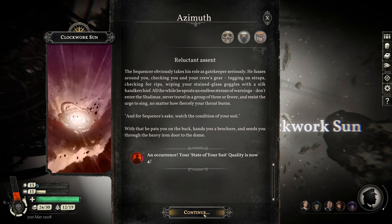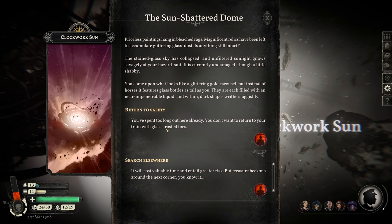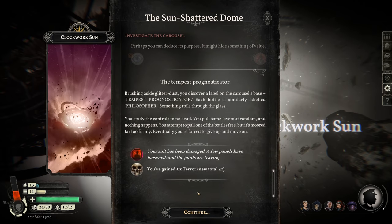The state of your suit quality is now four — it goes down as we go further in. Investigating the carousel: you come upon what looks like a glittering gold carousel, but instead of horses it features glass bottles as tall as you. They're each filled with a near-impenetrable liquid, and within, dark shapes writhe sluggishly. What the fuck? Brushing aside glitter dust, you discover a label: Tempest Prognosticator. Each bottle is similarly labeled 'Philosopher.' Something roils through the glass. You pull some levers at random and nothing happens; you attempt to pull one of the bottles free but it's moored far too firmly. Eventually you're forced to give up. Suit damaged — gain five terror.